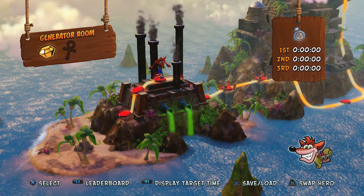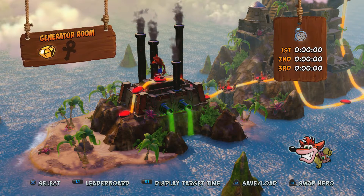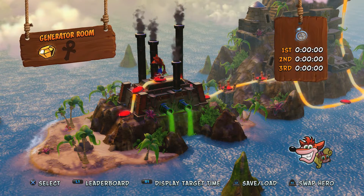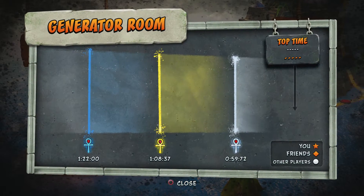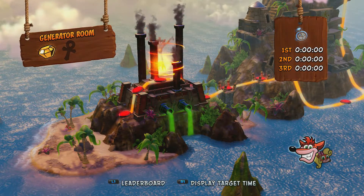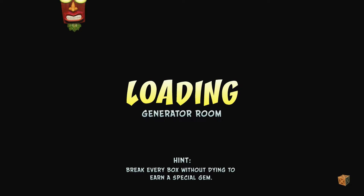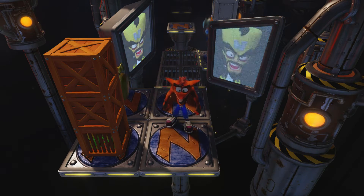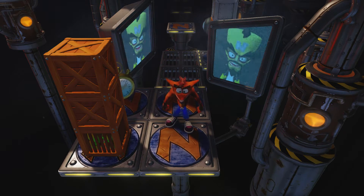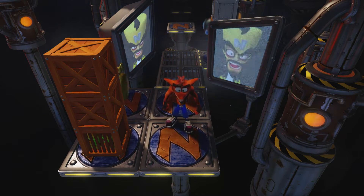Hey everyone and welcome back to Crash Bandicoot Insane Trilogy. On this video we're going to be getting the platinum relic on the Generator Room level. The target time for that platinum is 59.72 seconds. This one is tough — not a whole lot of wiggle room with that target time, so you're going to have to be more or less flawless.